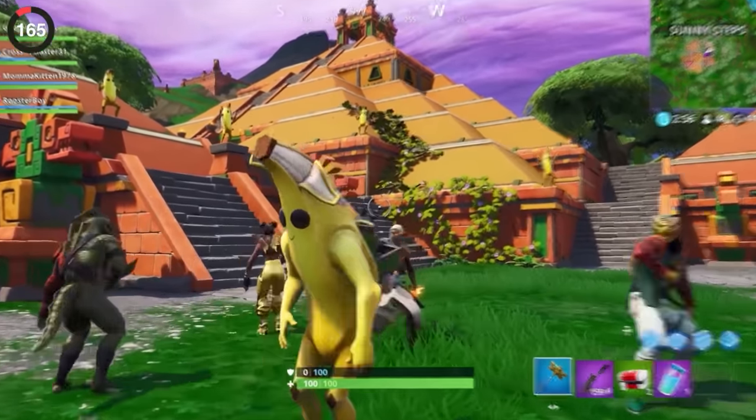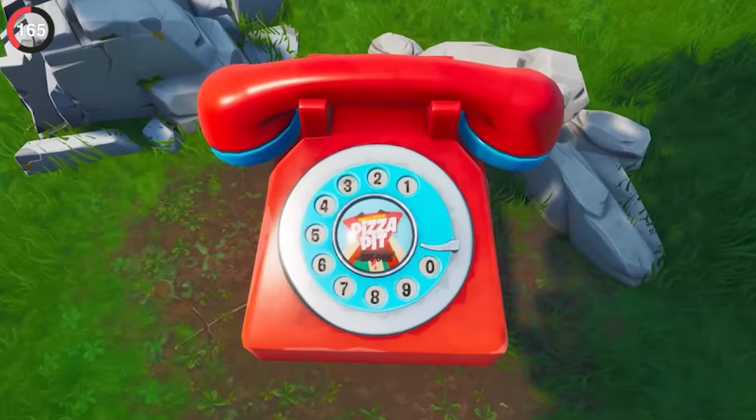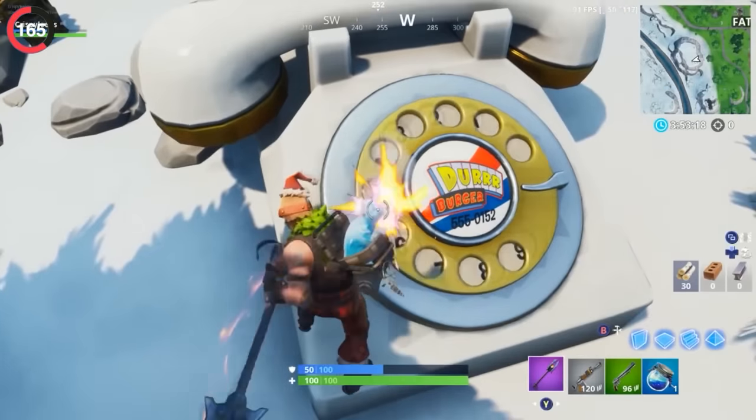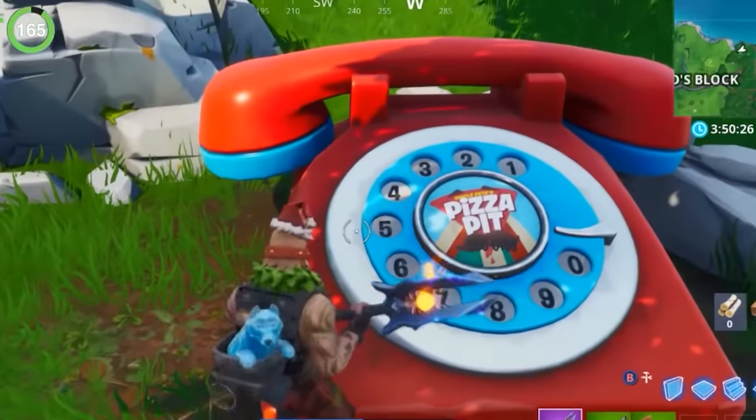Just like in Season 8 when Epic added a huge telephone for both Durrburger and Pizza Pit — the twist was they actually worked. You could dial the numbers with your pickaxe and it would function like a real phone, so if a player was at the other restaurant, they'd hear it ringing.